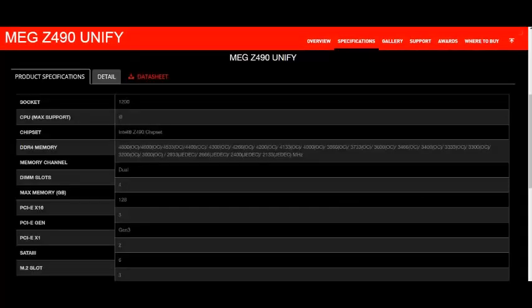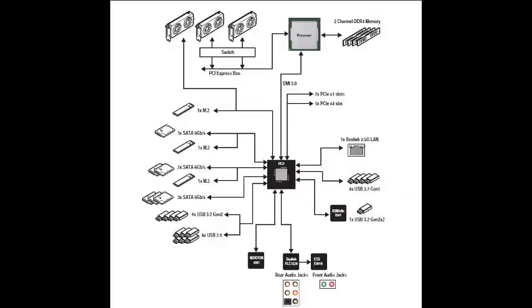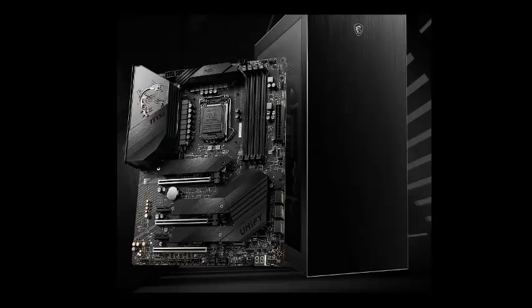The software bundle includes SMBIOS 3.2, multi-language support, drivers, Dragon Center, Intel Extreme Tuning Utility, Nahimic Audio, MSI App Player, BullGuard, Open Broadcaster Software, CPU-Z MSI Gaming edition, Google Chrome, Google Toolbar, Google Drive, and Norton Internet Security Solution.